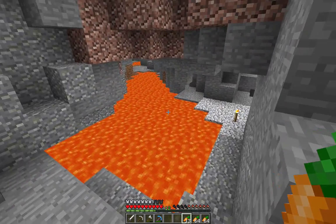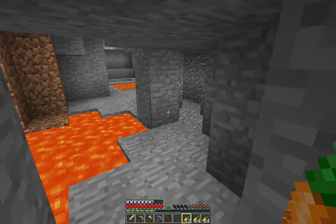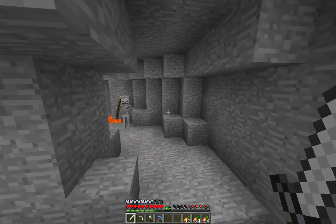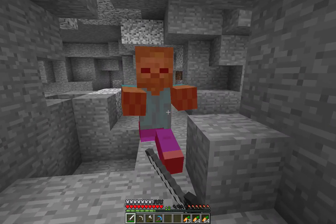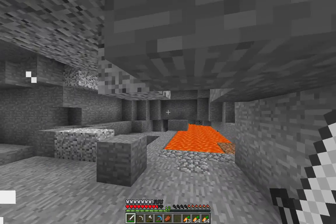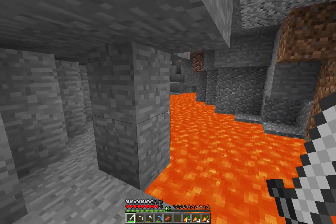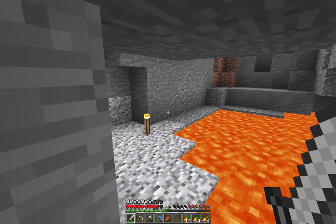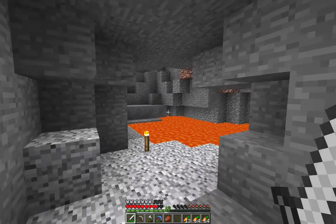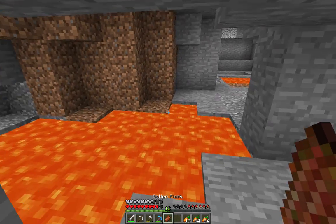So we'll be able to make full diamond armor and tools — that's if we find another vein of diamonds. We have a thunderstorm, and that can only mean one thing. Charged creepers.